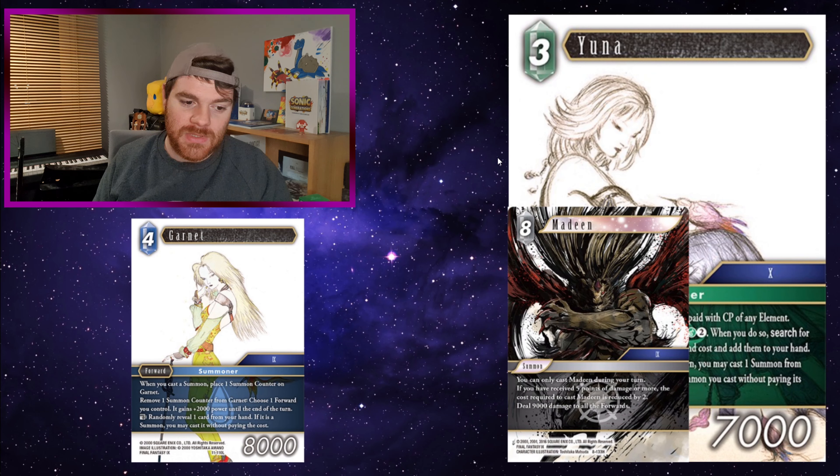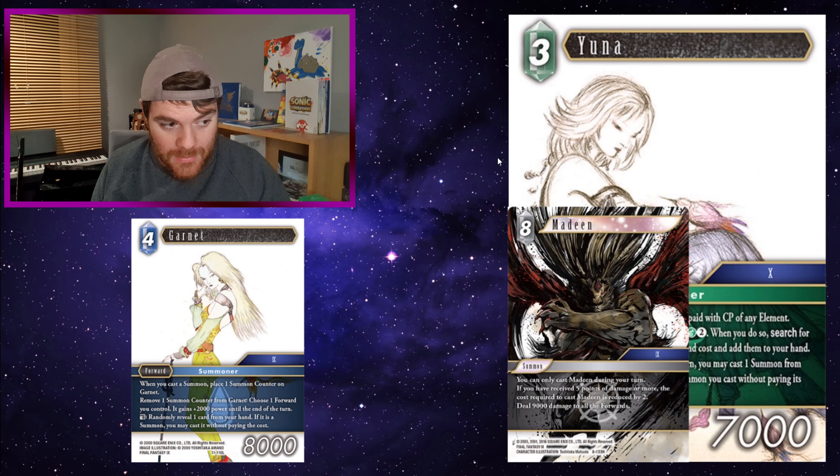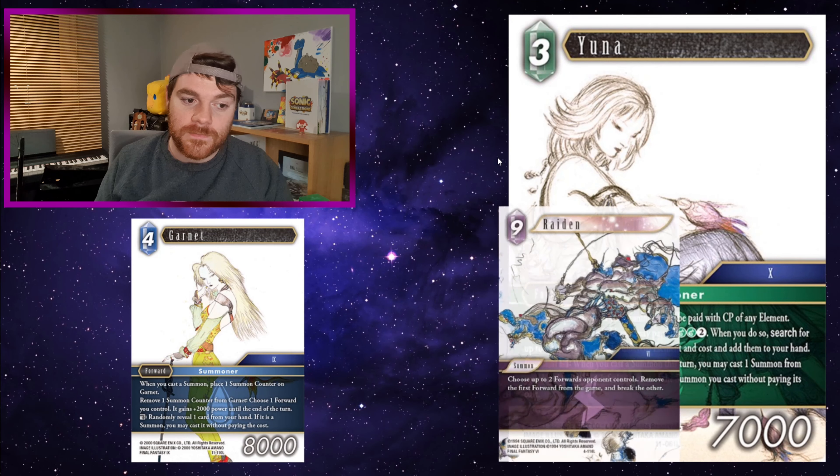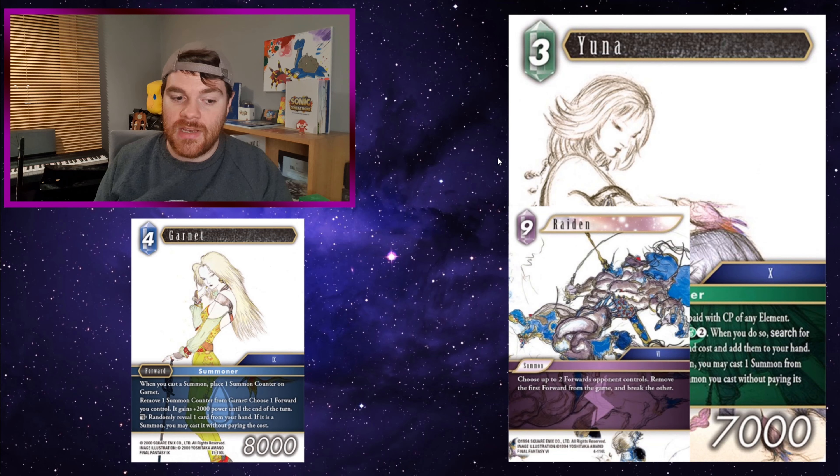Medin at 8 CP: like Shiva, it can only be cast during your turn, but it deals 9,000 damage to all forwards — including yours, so Yuna and Garnet will die. However, because you've been casting summons and hopefully reactivated Garnet a couple of times, Garnet should have a couple of counters. You can cast Medin, and on the stack — because you've cast it, Garnet gains a counter — you can then use that counter on Yuna, Garnet, or other forwards so they hopefully survive. Raiden at 9 CP: choose up to 2 forwards your opponent controls, remove the first and break the second. There are arguably better summons now at lower cost, but Raiden can remove literally any forward from the game regardless of targeting protection or cancellation effects, which is really strong.